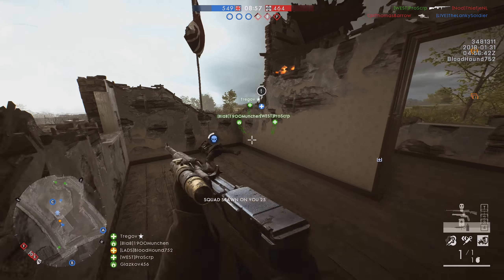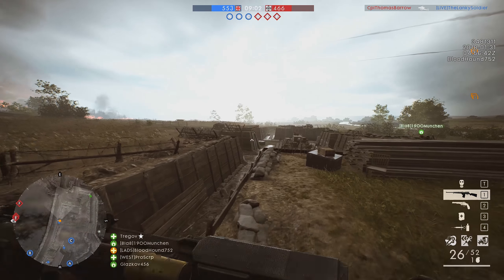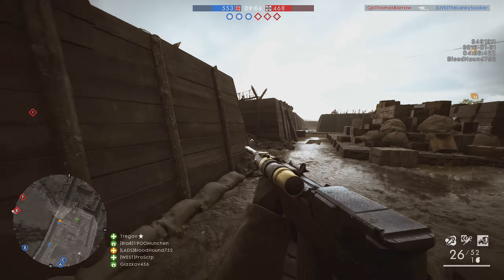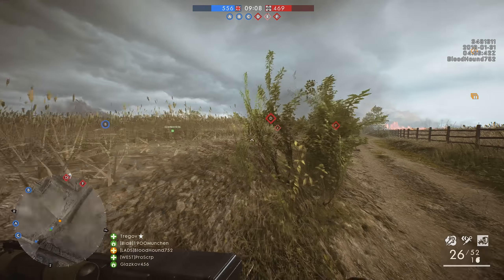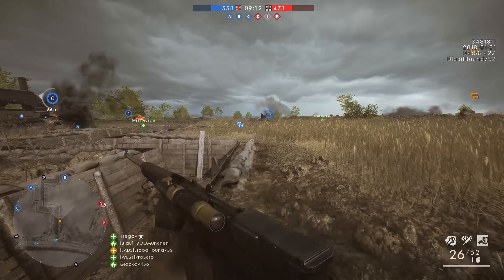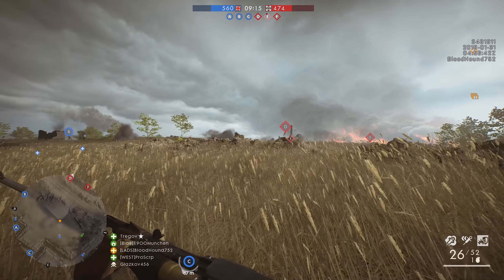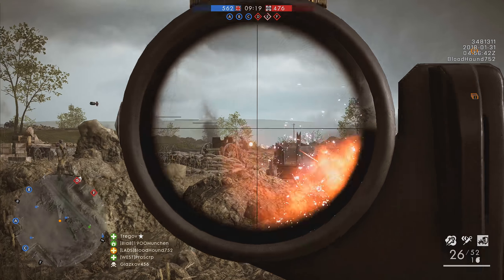It just seems like the Conquest Assault game mode is being forced onto maps that have no business having it. The mode doesn't suit maps like the Somme or Caporetto, whereas maps like Albion, Cape Helles, and Heligoland Bight fit the game mode perfectly. With some slight fixes to spawn locations and a game mode change, these maps are perfect for release. That about wraps up the new maps in this update.